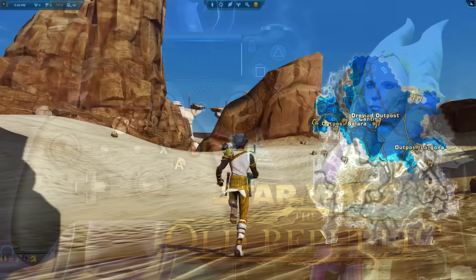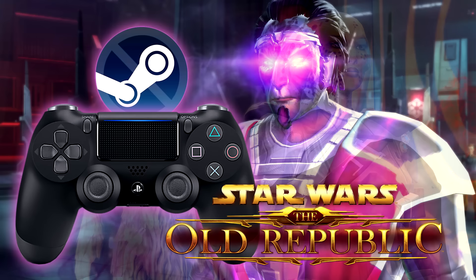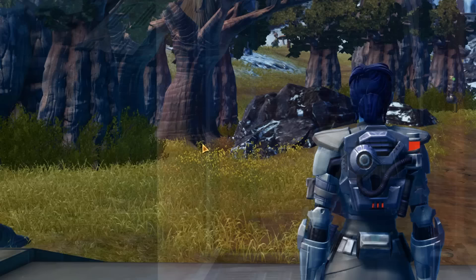Tips 24 & 25: If a traditional mouse and keyboard isn't working for you, either because you're a console gamer or have a disability, you can set up SWTOR to work with an Xbox or PS4 controller with some extra work. As you run around, you might occasionally get stuck in rocks or trees. Open chat by pressing Enter and type /stuck to get teleported away. Note that this has a two-minute cooldown.